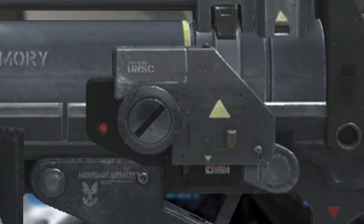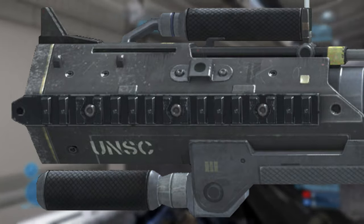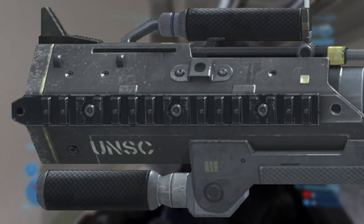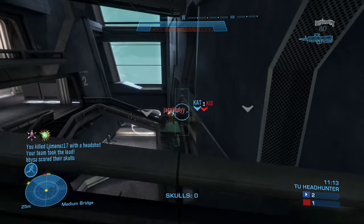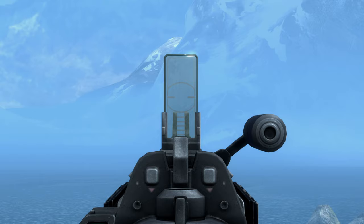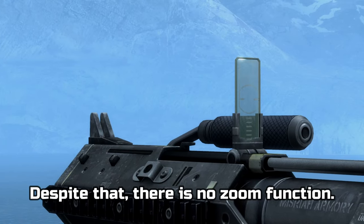A grenade indicator, which is only on the left side. The gun also features rails on both sides, a carry handle on the top right-hand side, and a foldable foregrip at the bottom front. This gun also comes with a flip-up sight, so you can better measure targets at a distance.